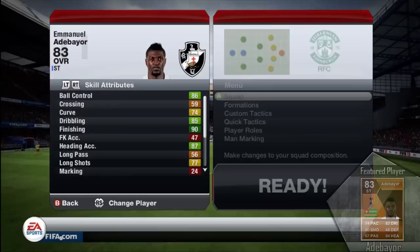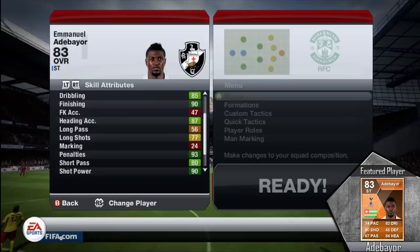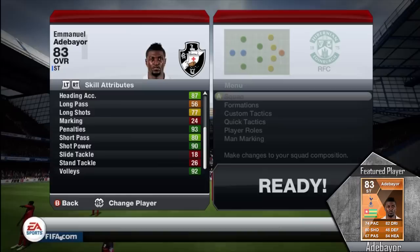Let's go ahead and take a look at some of the in-game stats. 86 ball control, 90 finishing which is very good, 87 heading accuracy — being 6'3 with 84 heading, that's very good as well — 93 penalty, and 90 shot power. He has a very good shot when he gets his foot on the ball and is able to finish very well. Also 92 volleys, which is a good stat.